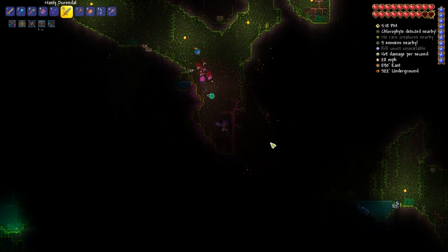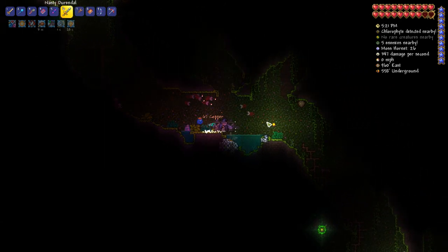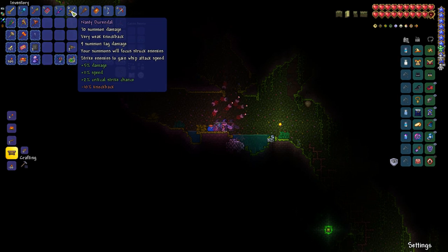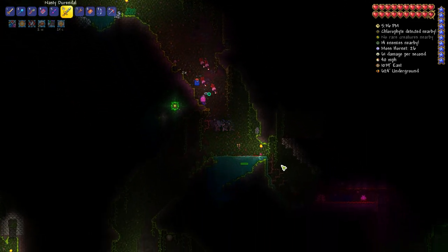Chlorophyte nearby — I don't see it glowing. So, the Durandal — my summons focus enemies I strike, and then strike enemies to gain whip attack speed. So the more I hit bad guys, the faster I whip. Pretty sweet.